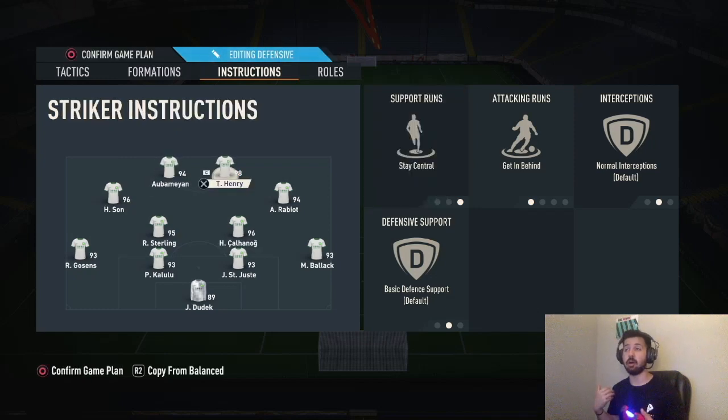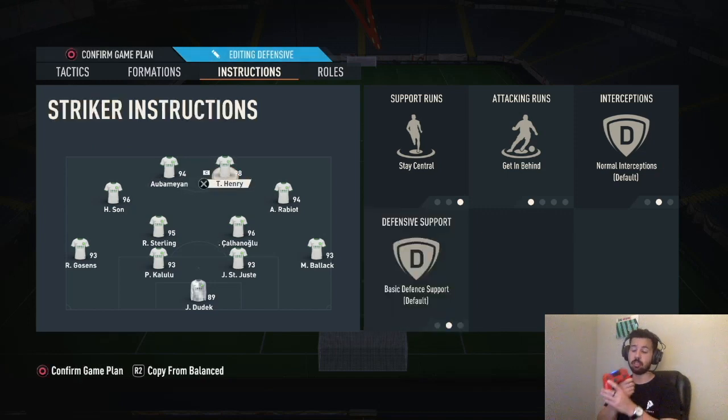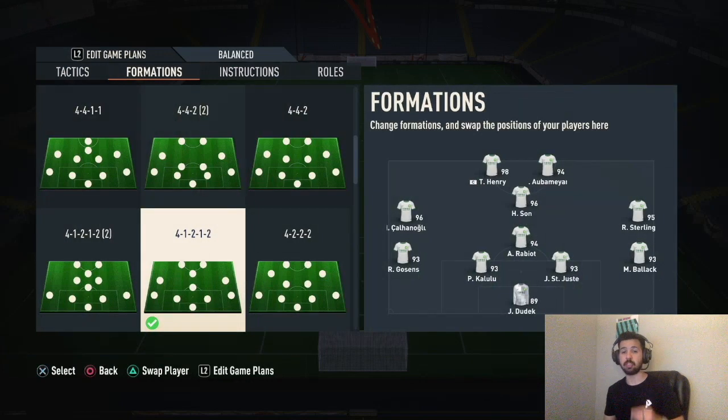Both strikers: stay central, get in behind. If you need a little help on the defensive side or need your strikers to drop back for build-up, you can put come back on defense on both of them, or in-game use the d-pad tactics — press the bottom arrow then the up arrow, the one that says striker drop back. It makes both strikers drop deeper to almost a center forward position, which helps you build up play.